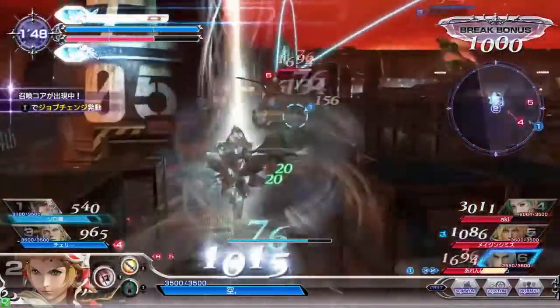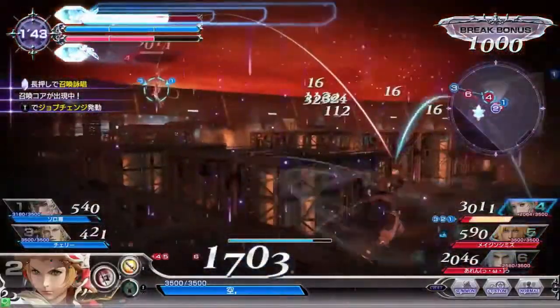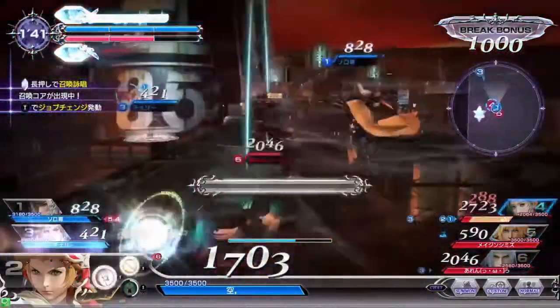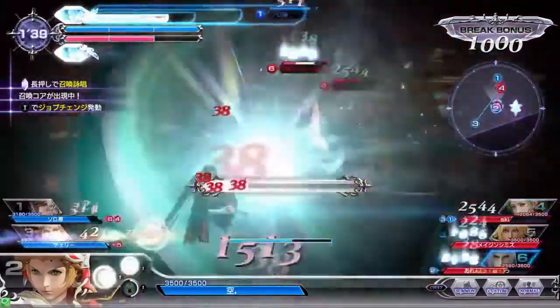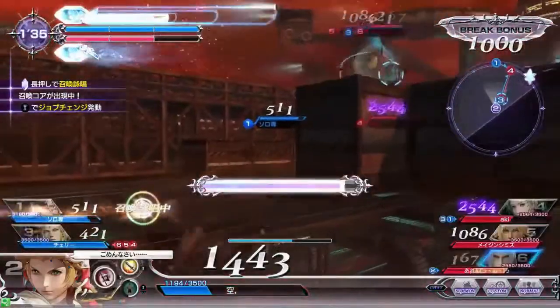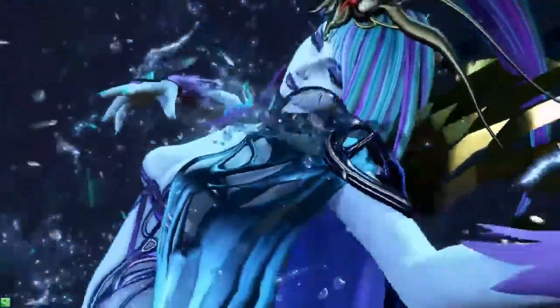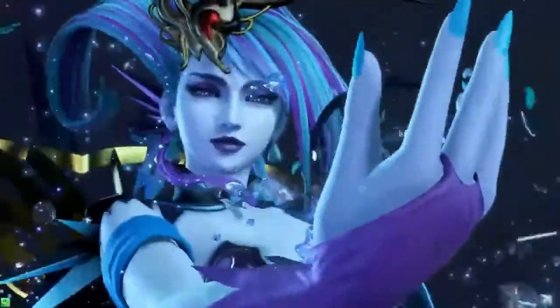Onion Knight chases Sephiroth and connects with an attack, trades with Tidus, then dodges out of the way as Terra tries to use her Meteor HP attack. He ends up getting caught by Sephiroth's HP attack and suffers about 2,000 HP damage. His teammates were summoning while that was all going on though, so now blue team is going to have Shiva on their side and we'll see if they can make anything happen with it.